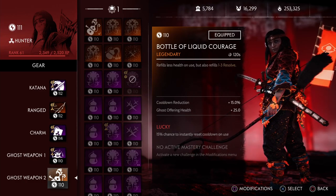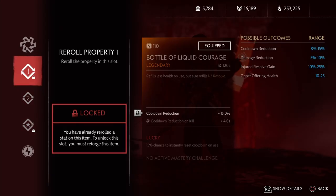I think one of the best rolls for this legendary is cooldown reduction, cooldown reduction on kill, and lucky. We're really not using this for the healing, but more for the resolve gains. The more times we can use this, the more times we can refill our resolve.